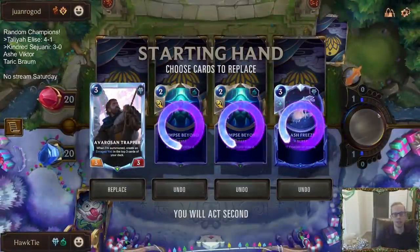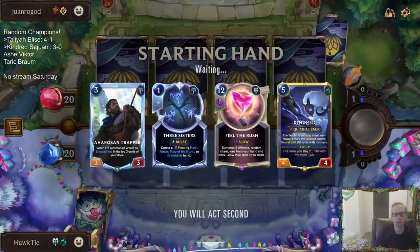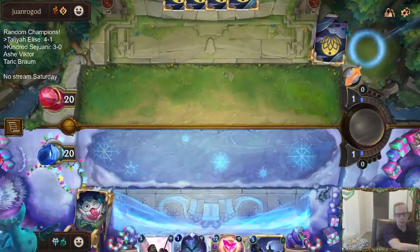Complete opposite deck now — basically Teemo Gangplank. They're going to be burning us, using removal, that kind of stuff. This is a very good Avarosan Trapper matchup. I want that body for the blocker, and then the 3/3 and also the 5/5.